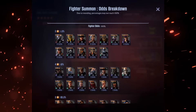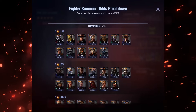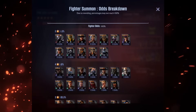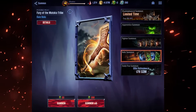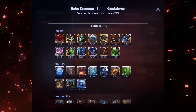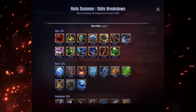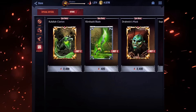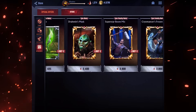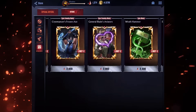Fighter Summon is the most expensive summoning banner, but it provides you with a fair chance to pull any 5-star character in the game, so it's definitely worth it. Relic Summon is currently the least utilized of the summoning banners. If you feel like you have a healthy roster of characters, you can devote some Skull Orbs to Relic Summon and see if you can snag yourself an Epic Relic. However, many of the best Epic Relics can currently be purchased via the store for crystals, so you're better off saving up enough crystals to guarantee a specific Relic that your team needs.